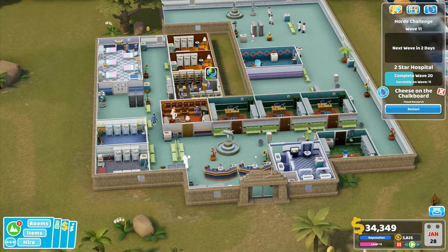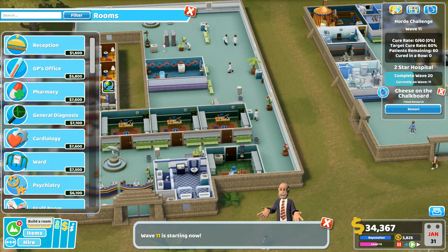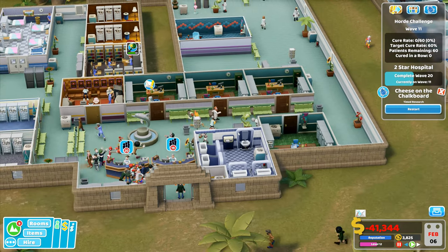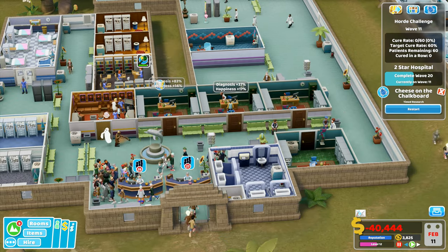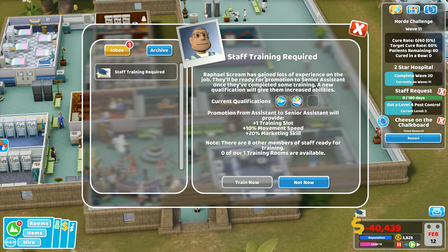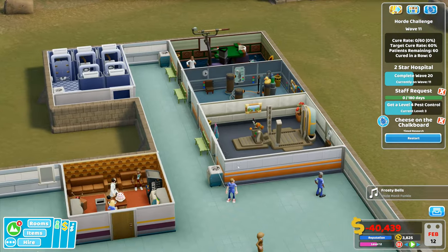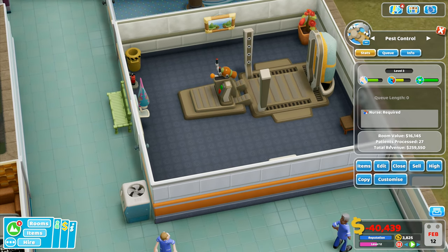I've got a research scientist but no research lab — well, that's handy. I've got 34,000; wave 11 is starting. I'm probably going to need more rooms. I could start my research facility immediately but I'm now minus 41,000. Nurses are training diagnostics three — fantastic. Staff challenge: get a level four pest control. I'll look at the pest control room — it's currently at level three — but I want to edit this room and I don't know if I can manage it.